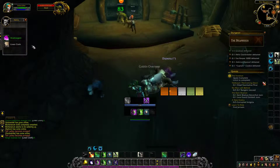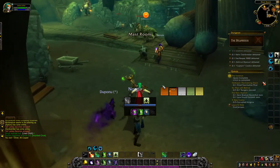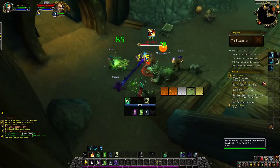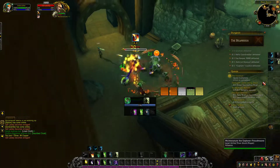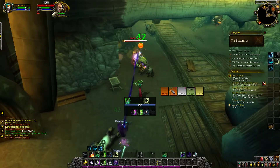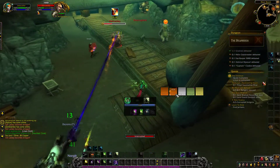When you come out of CC, you can do the craziest healing — Swiftmend into Rejuv, Swiftmend into Rejuv again, and these HoTs are insane: 8k every 2.5 seconds. That's also why Prosperity is really good for that double Swiftmend. I would never recommend Cultivation or Incarnation — Soul of the Forest is always the go-to.